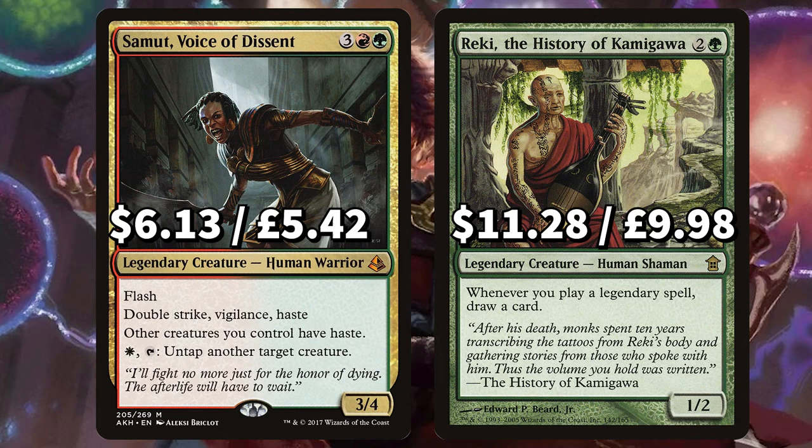We have some big budget breakers in Samut, Voice of Descent, with Flash, Double Strike, Lifelink, Vigilance, and Haste, also giving other creatures you control haste. You can also pay and tap to untap target creature. And Reki, the History of Kamigawa — whenever you play a legendary spell, draw a card.